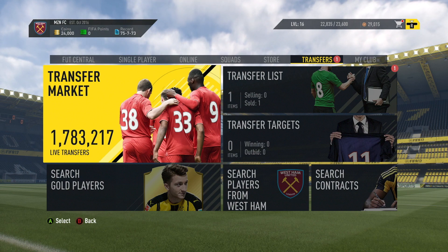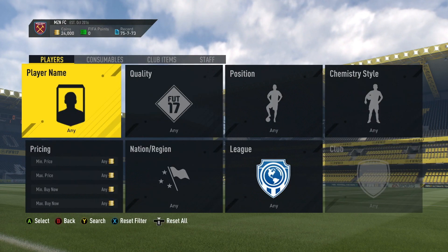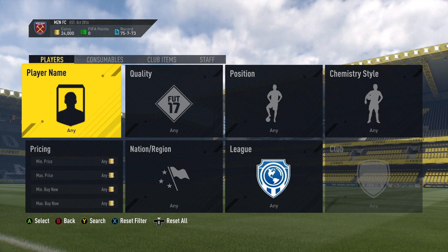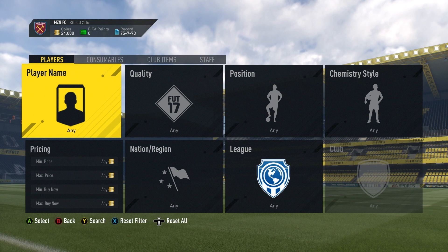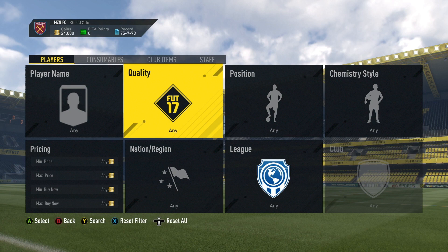Also just some trading tips on how to improve it in general. I'm going to be starting off with the squad building challenge kind of approach on how to trade with him. It's going to deal with Man U and English players, so I'm going to start off with English and go all the way to gold for more quality, and put the nation as English.